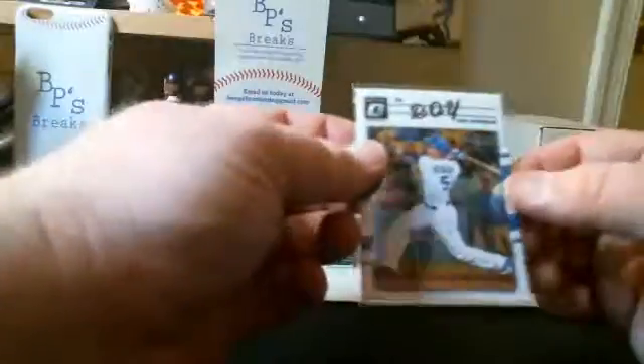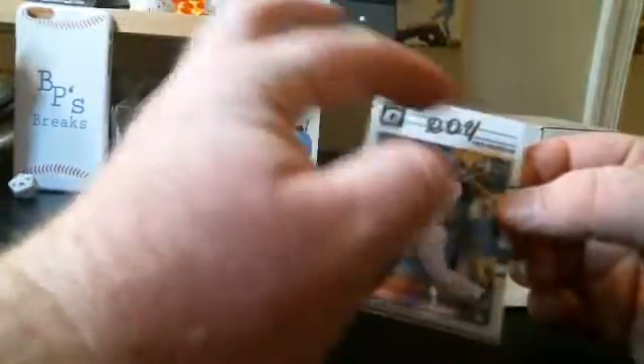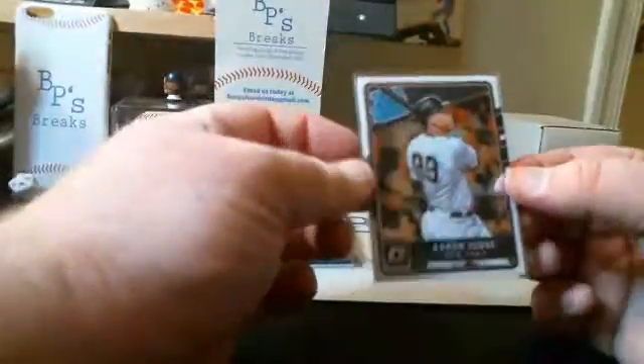We had a variation Rookie of the Year for Corey Seager — it says ROY, usually says his name. We had Cody Bellinger, the rookies insert for the Dodgers. We had Aaron Judge, rookie.